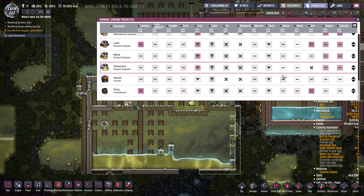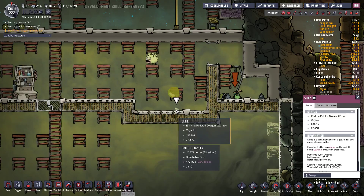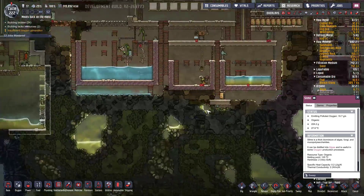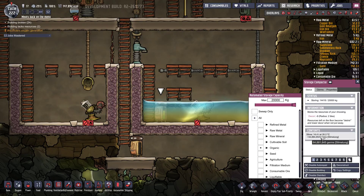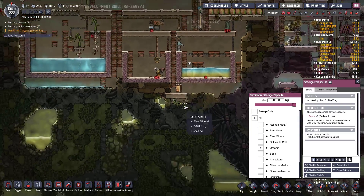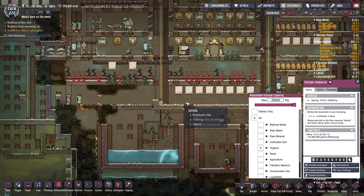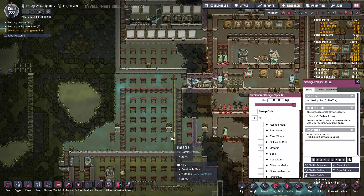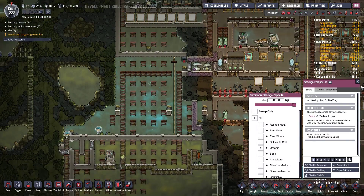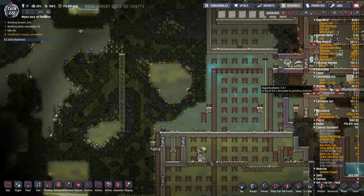We've got two of you, three of you to do ranching. Now we are sticking slime in here - that's a lot of slime lung right there. How much slime have we got? 14.4 tons - we should probably actually use it for something. I haven't decided what I'm going to use it for. How much algae have we got? Could turn it into algae in the refinement process - algae distiller.